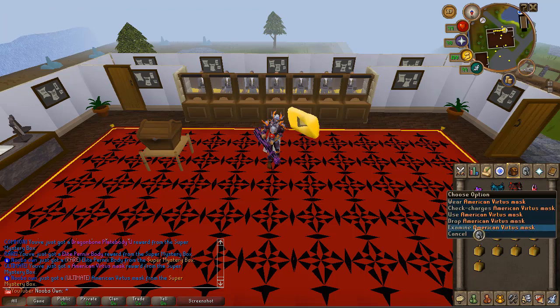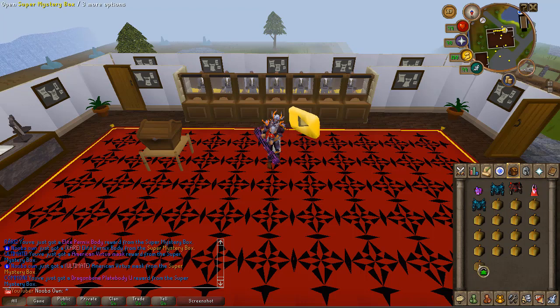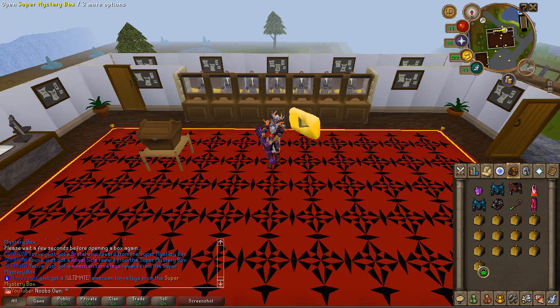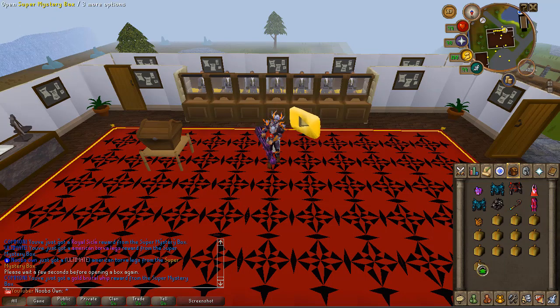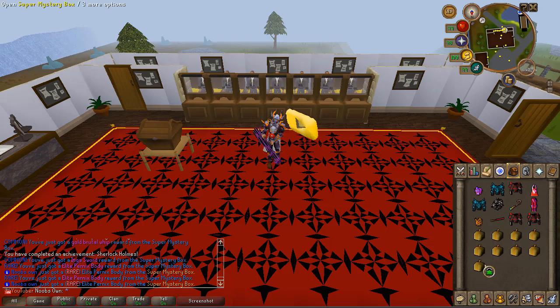The ultimate reward is the American Vertus mask. We also got a rare reward which is the elite Pernix body. Let's hope we can get some more ultimate rewards. We just got American Torva plate legs, which is pretty good, and a gold brutal whip which looks really great. Then we got another rare reward — another elite Pernix body.